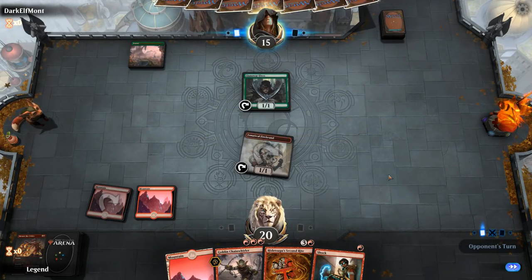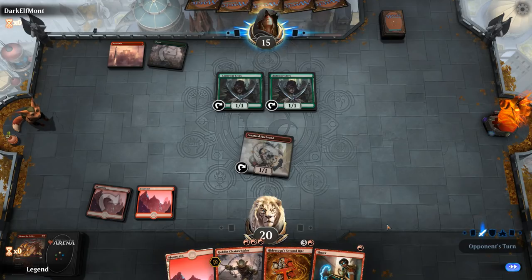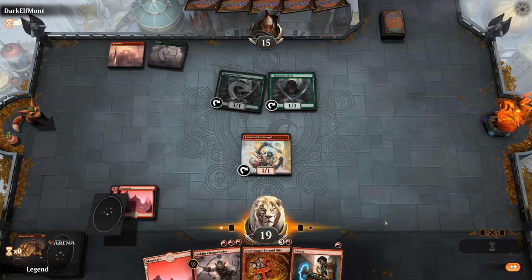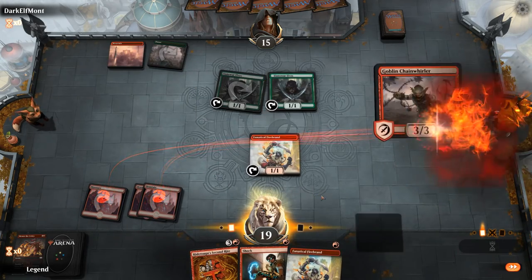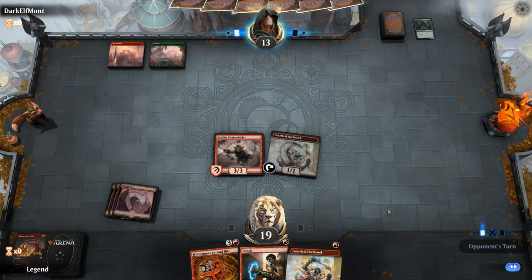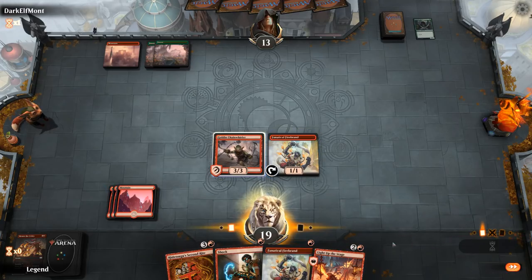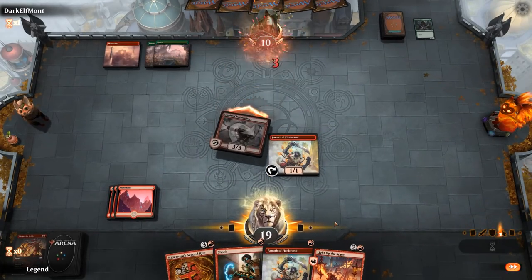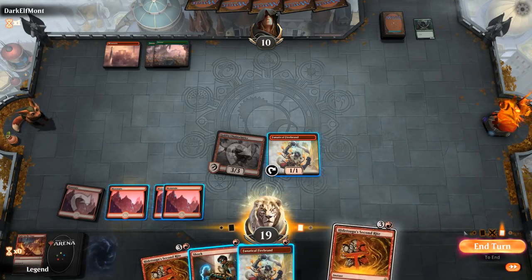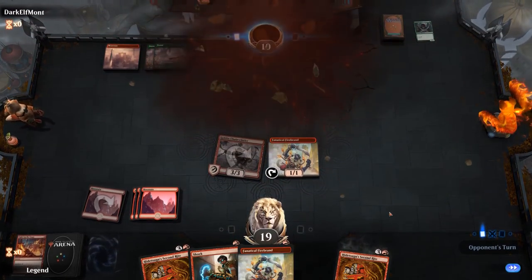Chain Whirler puts them to 14, Shock to 12, Firebrand to 11 — so I still need one damage somewhere. This Chain Whirler is going to be juicy. I'm going to hold on to the Shock for now. I could also just Chain Whirler them to 10. Light Up the Stage — try and find a land for next turn. That'll do it. Opponent sees the Second Ride, they're at 10. I guess they can shock themselves to get out of it — but nope, opponent explodes. Chain Whirler is also a pretty powerful card, as it turns out.